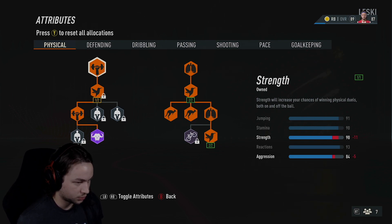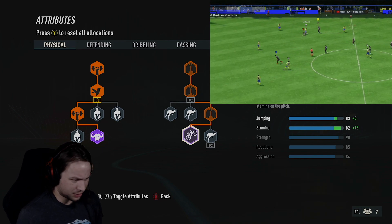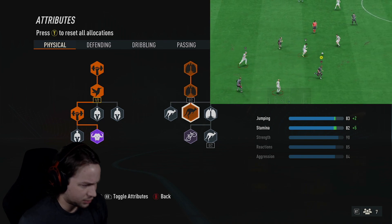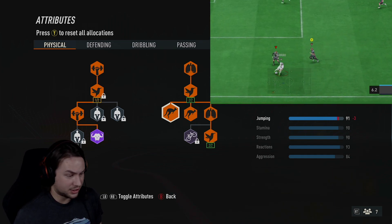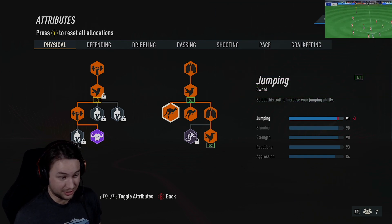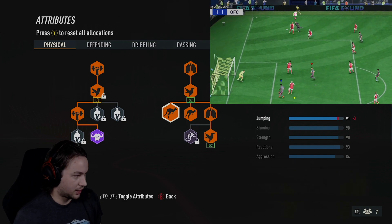Starting on the physical page for this defensive fullback build, we went for a good amount of upgrades. All the defensive stats are 90 or higher except for aggression on the left side. Go down to the bull archetype to get some strength and aggression upgrades. On the right side, get everything except the acrobat — it costs 10 skill points and we don't really need that much stamina as a fullback. Make sure to get the second parts for reactions and get both jumpings to get jumping to 91. The physical stats are looking nice — you don't really need the physical strength perk.